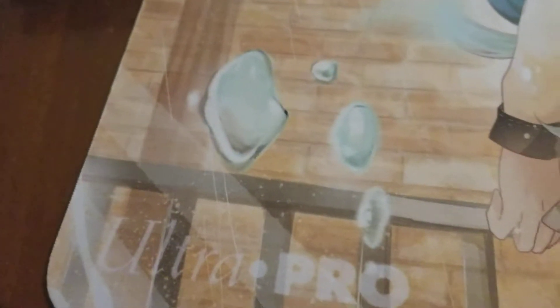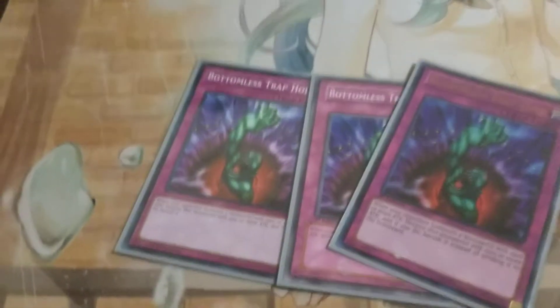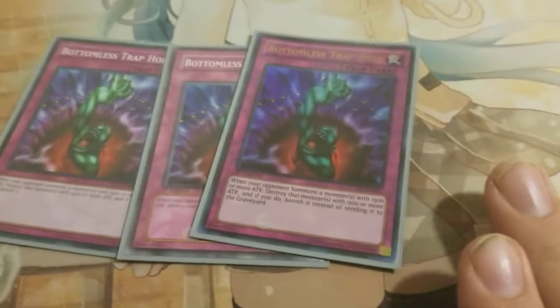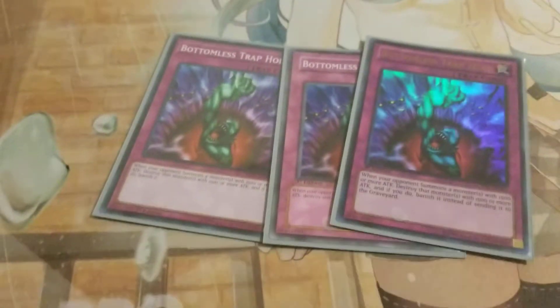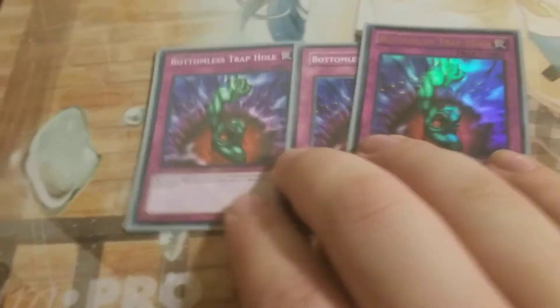Next, we have one of the most broken cards in the game — for some reason back at three — Bottomless Trap Hole. It's great because any summon — flip, special, Link, Synchro, Fusion, Normal, Tribute — it gets rid of it, plain and simple, as long as they're 1500 attack or more. One of the best cards for any deck, and for some reason they put it back at three because Konami's crazy.